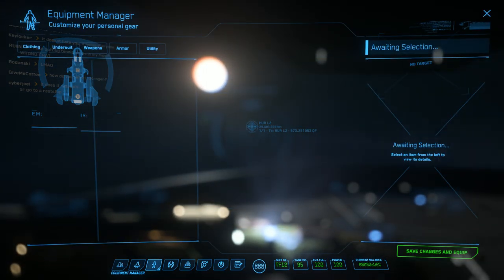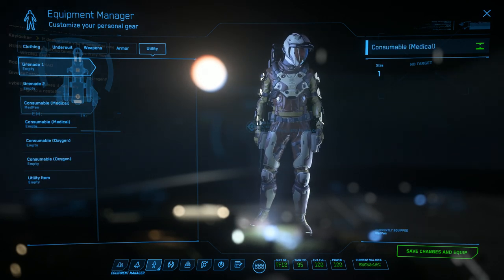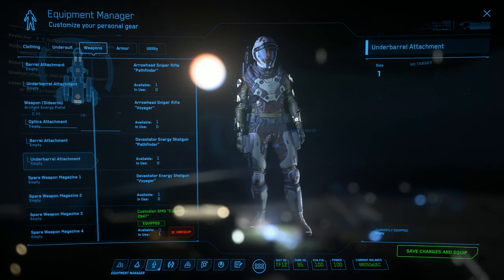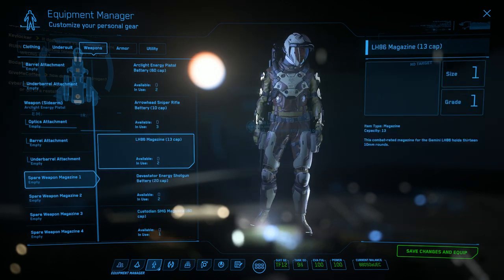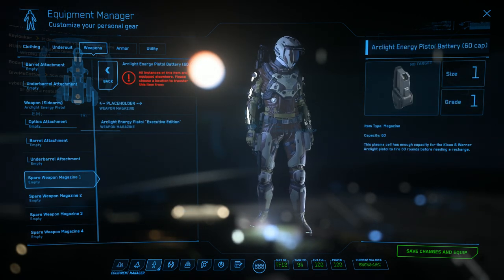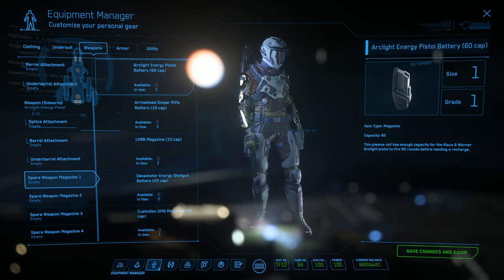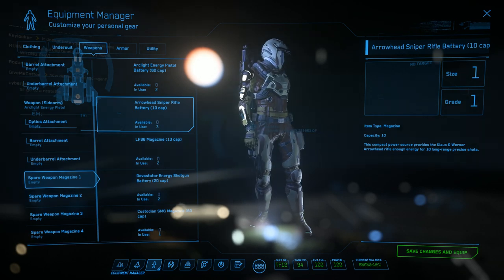But if it's going to be landing on planets, you can't get around the fact that it will need more power, period. The only game-wise workaround is that the engines are not designed for rapid movement. The ship is capable of high acceleration, but it's not designed for it.